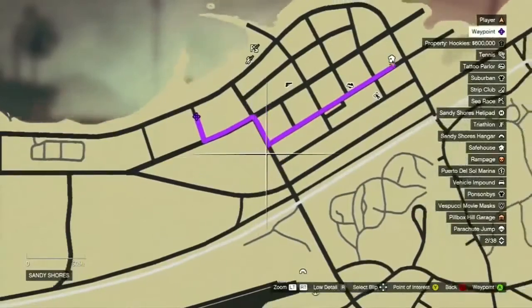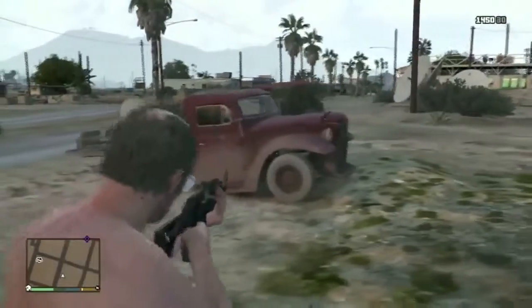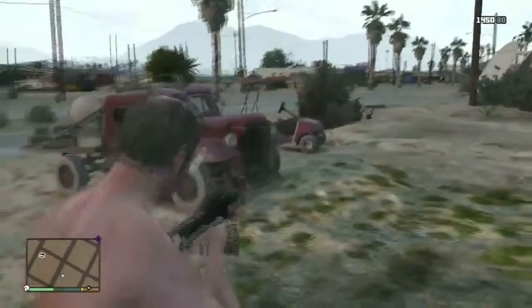Sometimes you may come across the owner wanting to fight you because you're stealing their car. Just get out, punch them in the face a couple of times, then get back in the car and drive off.